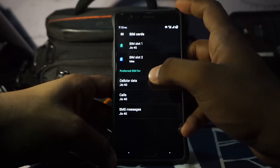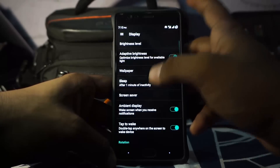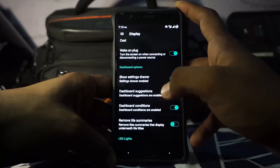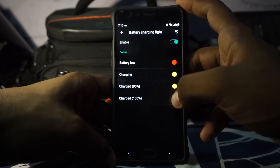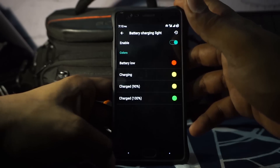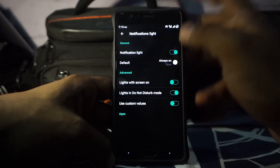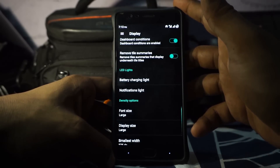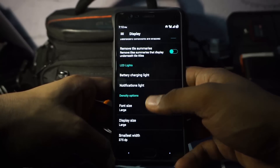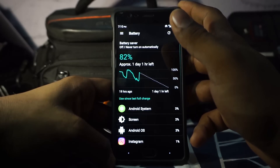Apart from that, everything else is basically what you'd expect out of any AOSP ROM. SIMs work — that's pretty cool. In the display option, you have adaptive brightness, ambient display, and double tap to wake. Battery charging indicator has options for four different states: battery low, charging, more than 90 percent, and charged 100 percent. Notification light can also be customized. Font size and display size can also be customized.